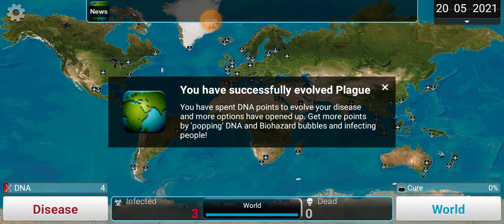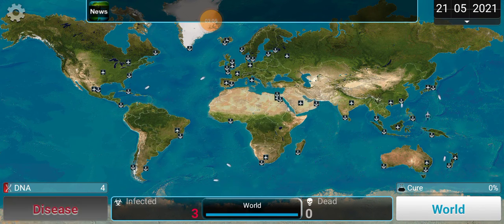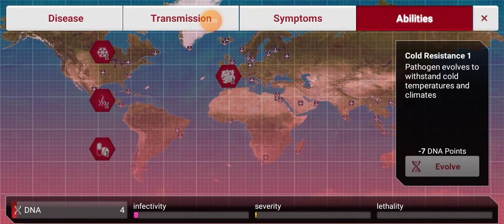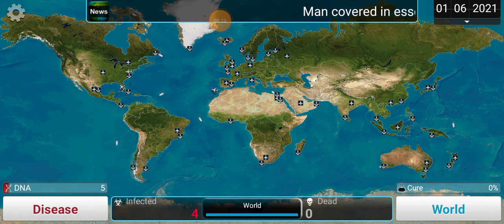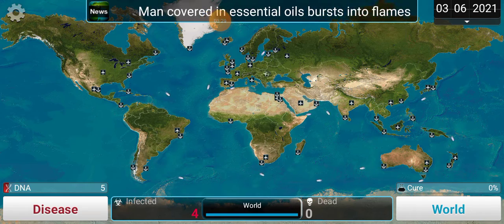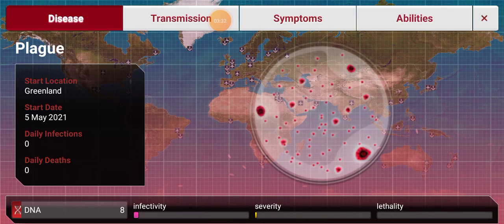Yes, the evolved plague! Now the best thing to go for Greenland is to get cold resistance, because Greenland is a super cold environment, so cold resistance will help it spread very fast. Come on, only two more DNA points left. There we go — cold resistance!